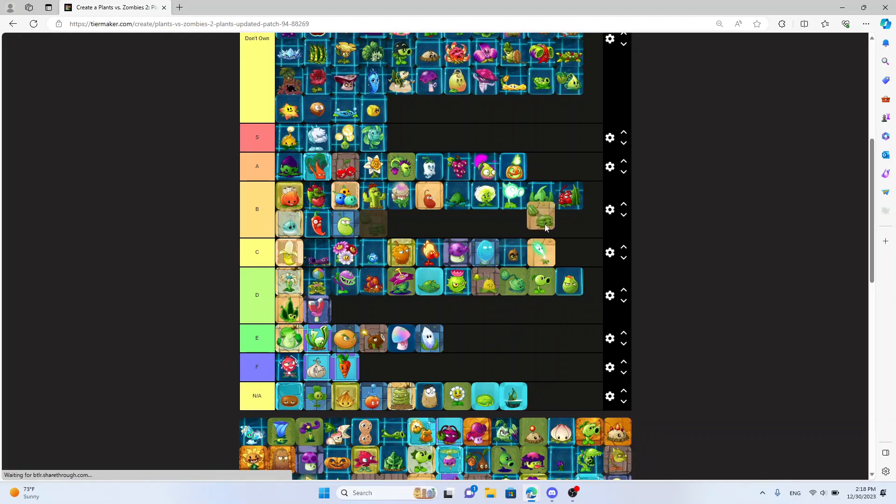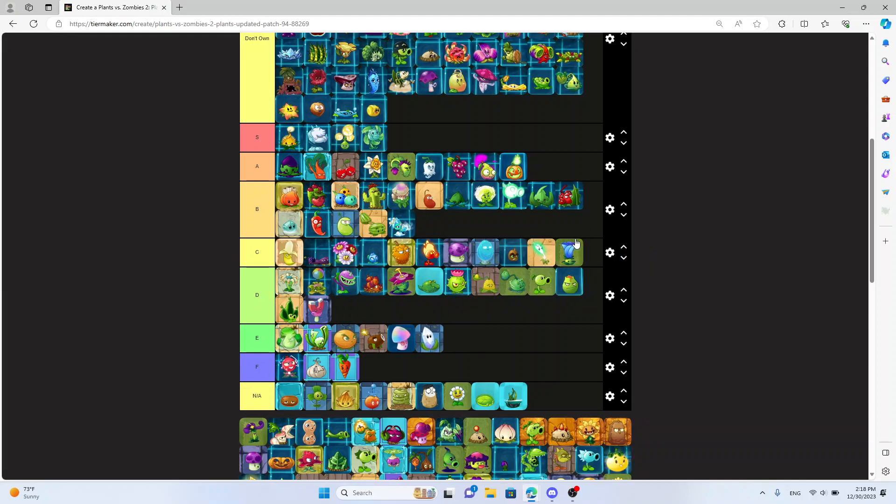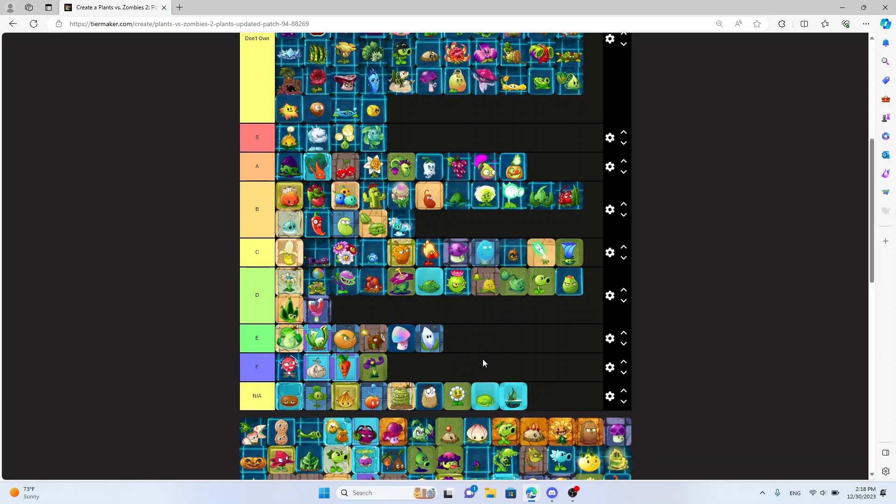Melon Pult — B tier. It costs a little bit but it is kind of good. Mistletoe — same tier as Melon Pult, it's just a better Banana Launcher honestly. Moonflower — really mid. You need multiple for it to be good, but it does boost Dusk Lobber which is nice. Nightshade — F tier. If you use Nightshade you're on something, because it sucks so much.